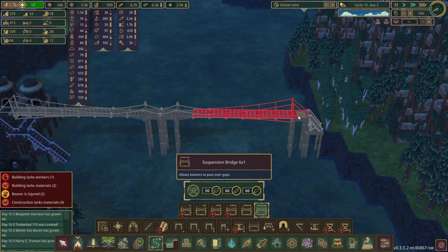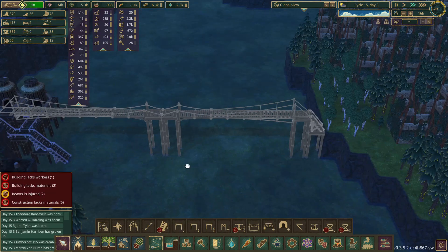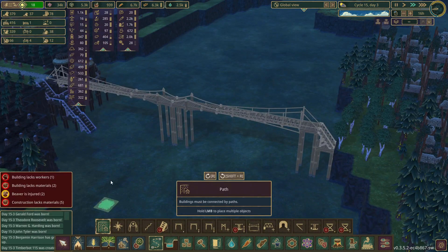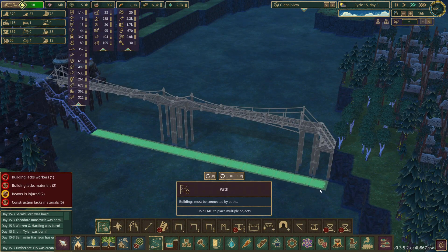It's one bigger than expected. I guess we'll go with a 5-suspension bridge. It's not perfectly symmetrical, but that's okay — it'll work. And they'll be able to build this since they can go across.